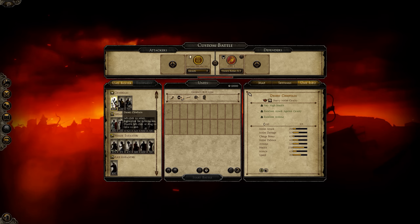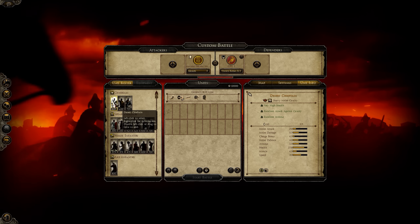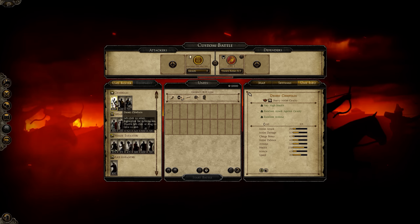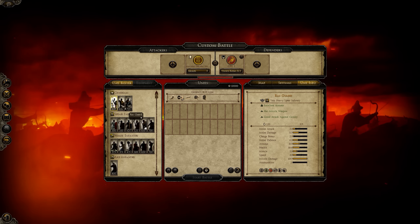For Axum, the first general is a Desert Chieftain. High amount of health, good armor, good melee defense. He has Spear, which is very useful. He's for being heavy melee cavalry and with his stats he looks to be a good choice.